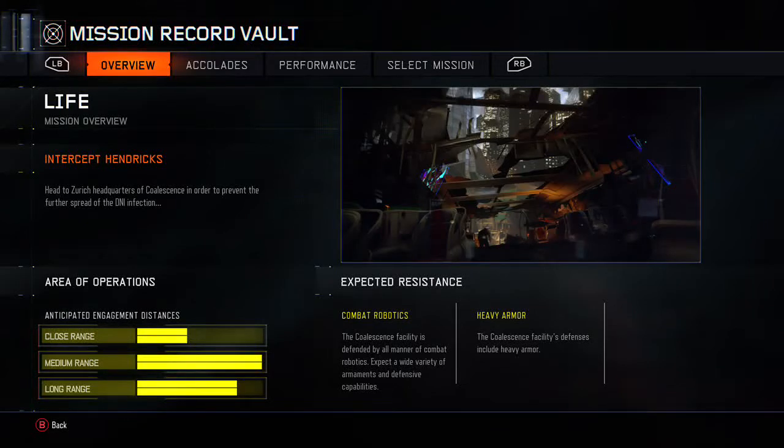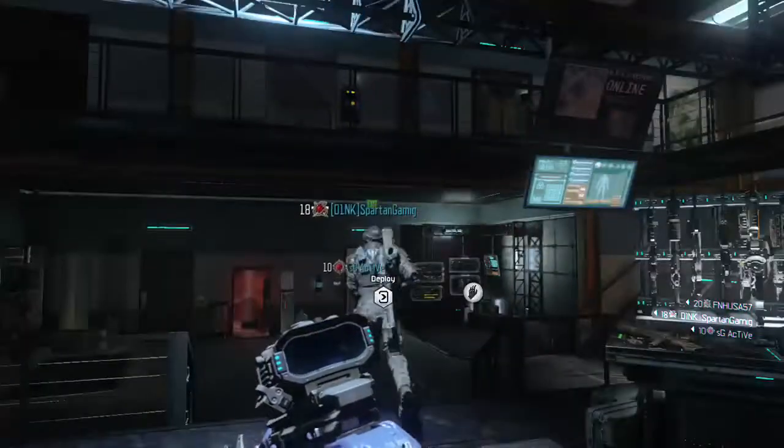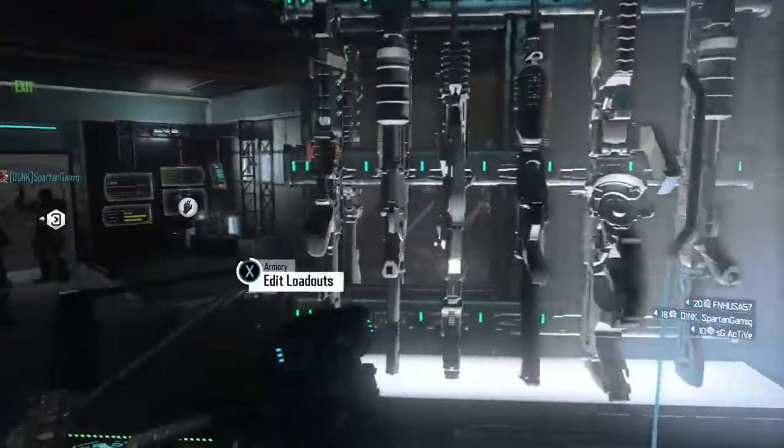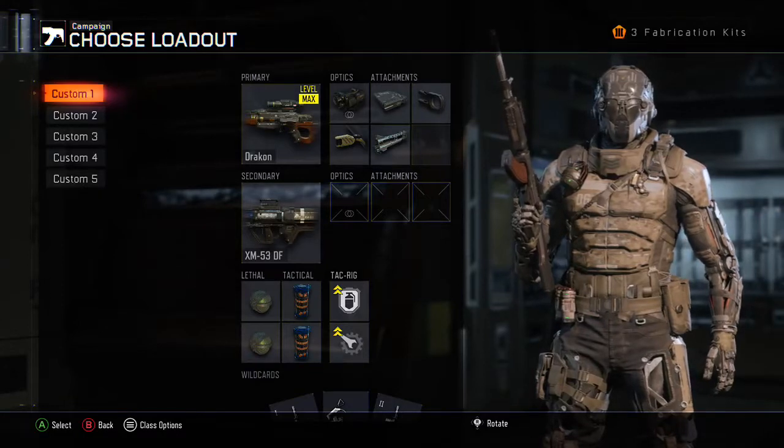Welcome back everyone, it's Hefenhusa57 here. We are back on Black Ops 3 on the Xbox One and today I have the guide and walkthrough for the final mission 'Life,' on Realistic difficulty, done co-op joined by Spartan Gaming and SG Active. I'll go ahead and show you the loadout that I'm using. I highly recommend that you do this at level 20.